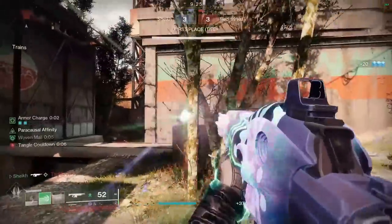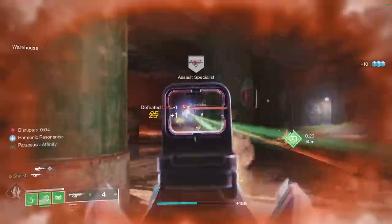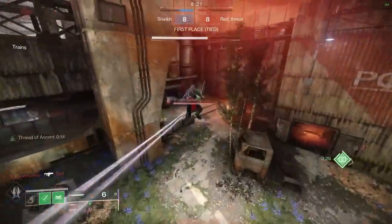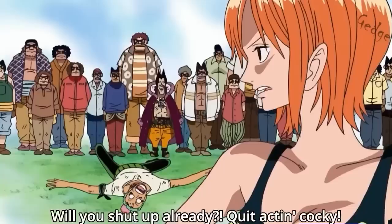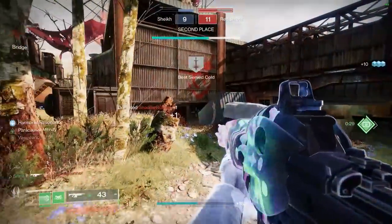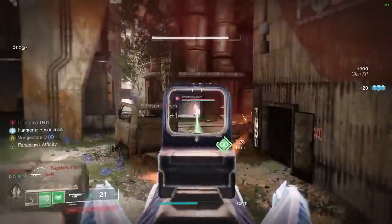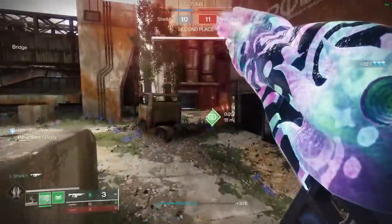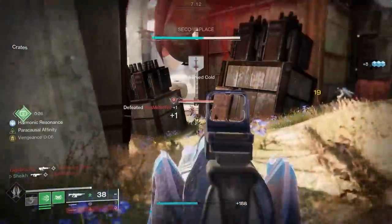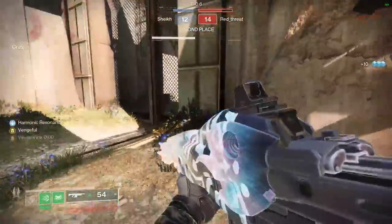This gun is so insane — how are you guys feeling about my theory that this might actually be the best roll? We've also got Moving Target which really helps with my build having such low mobility these days, as the increased strafe speed is really nice. If you're going to craft it, you've basically got two options in each column: Moving Target or Perpetual Motion in the first column, and Target Lock or Paracausal Affinity in the second — and that is your roll right there.